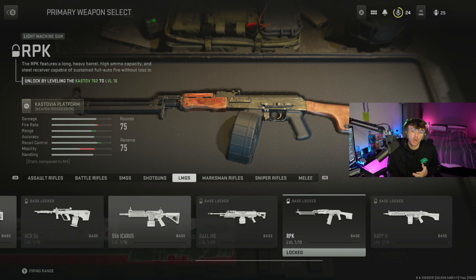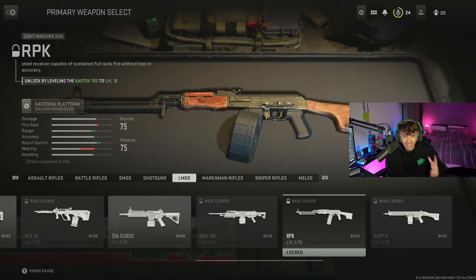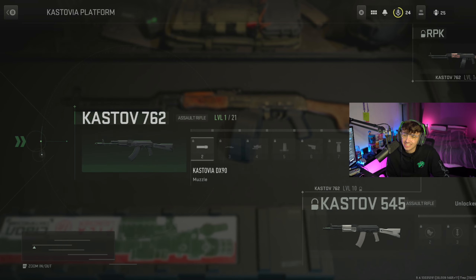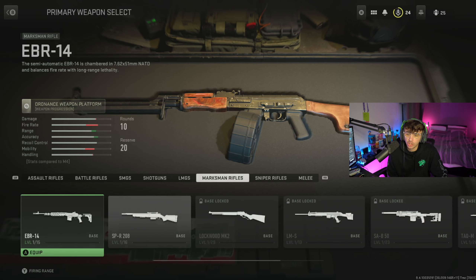Say I want to unlock the RPK. I'm going to go to the weapon progression menu by clicking the button above where it says damage, fire rate, and range. That will open up the tree. I know that if I get the Kastov 762 and click on it, I can see exactly what level I need to reach. If I get it to level 10, I get the Kastov 545. If I get it to level 16, I unlock the RPK, which is the gun I want to use.